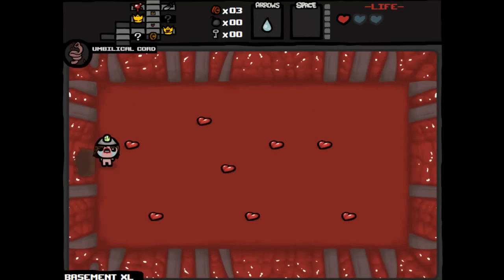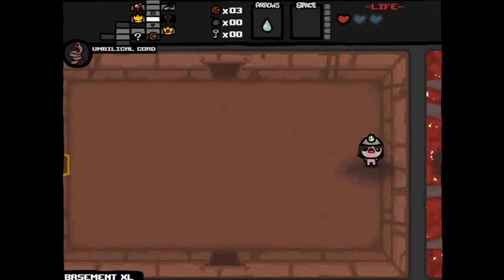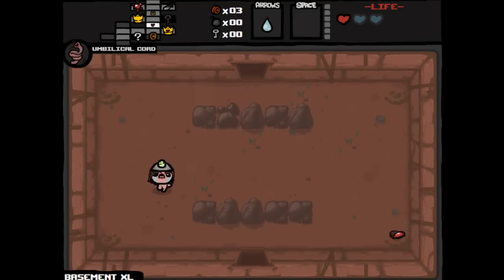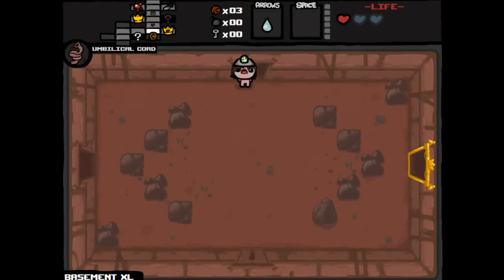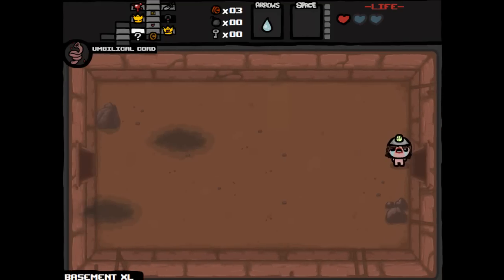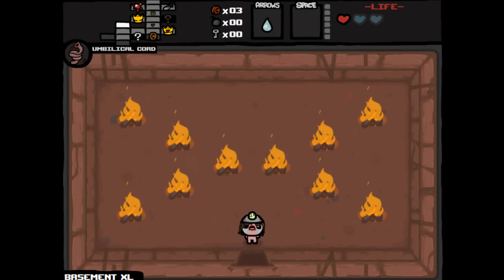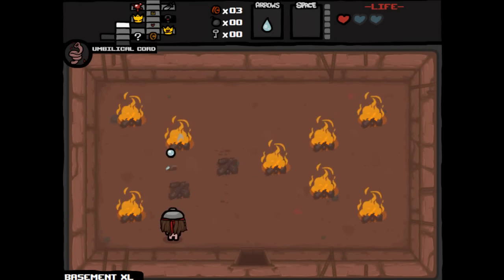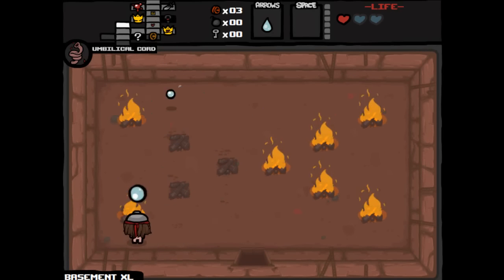Ah, it's the heart room — that's the one thing I was not wanting. The super secret room can sometimes spawn a bunch of hearts, but we're not really using those. Because if there was a blood donation machine somewhere on this floor, that'd be nice, but then we'd have to blow our way through the door each time. If we get another bomb, I'll use it on the chest.